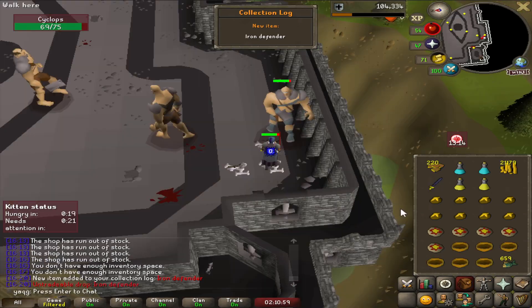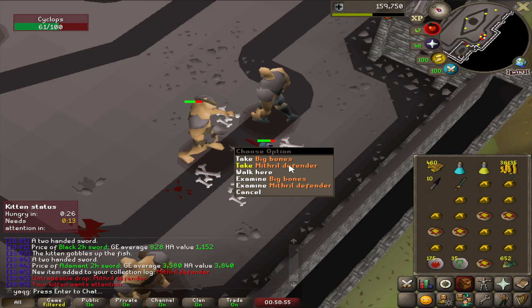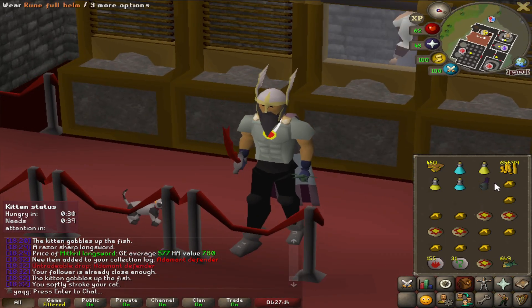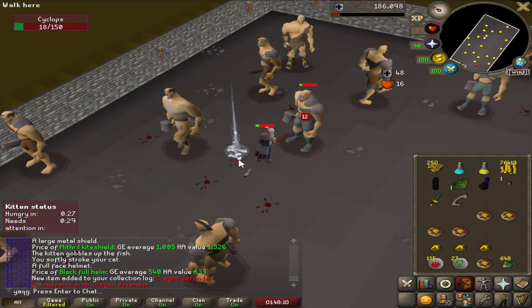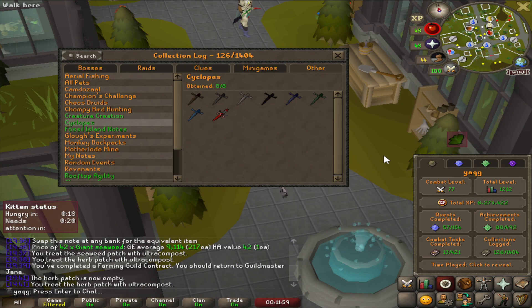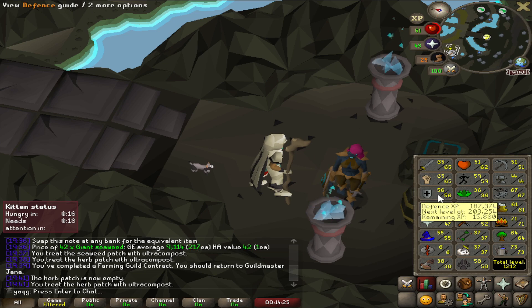First one only took 70 tokens — Iron Defender. Then we got Steel. We got a long bone, which is actually a Collection Log slot. Black, Mithril, Adamant, and there is the Rune one. Also we hit 55 Defense, so I can now wear this beauty — no more Rune full helm, this is starting to look like actual combat gear. Curved bone — that's another Collection Log slot. There is the Dragon Defender. Pretty unfortunate, we cannot even use it yet — we need 60 Defense. We got a total of 10 new slots for the Collection Log including the Cyclops section and the curved bone and long bone in miscellaneous. That is a huge jump. Let's try to get that 60 Defense through Slayer.